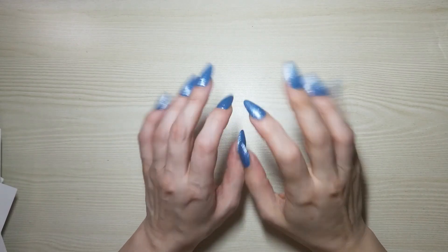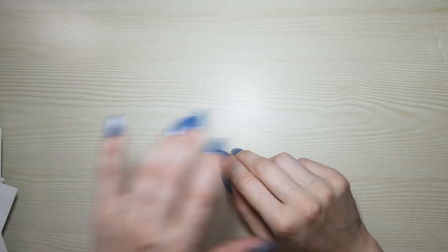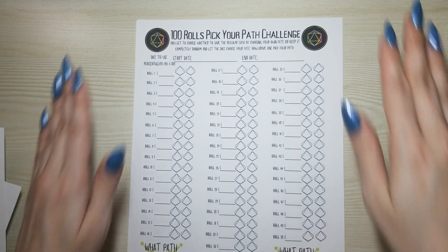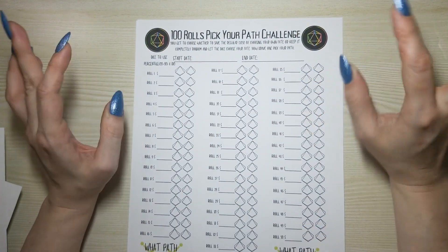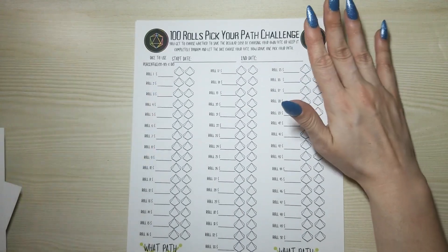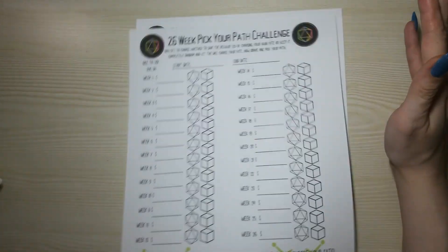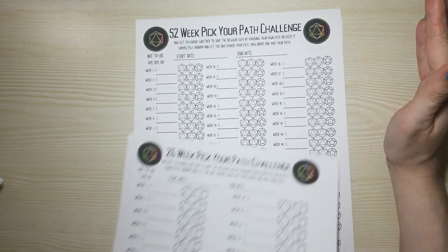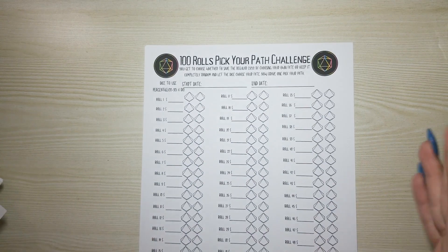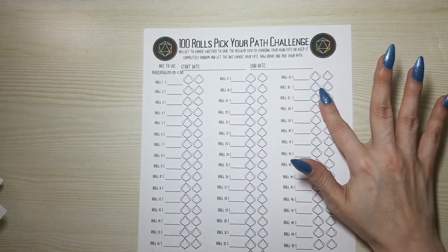Welcome back to KTW Planning and Budgeting. In today's how-to video, we will be doing my roll challenges — my hundred rolls pick your path, the 52-week pick your path challenge, and the 26-week pick your path challenge. I'm going to go through each of them: what you will need and how to play them.